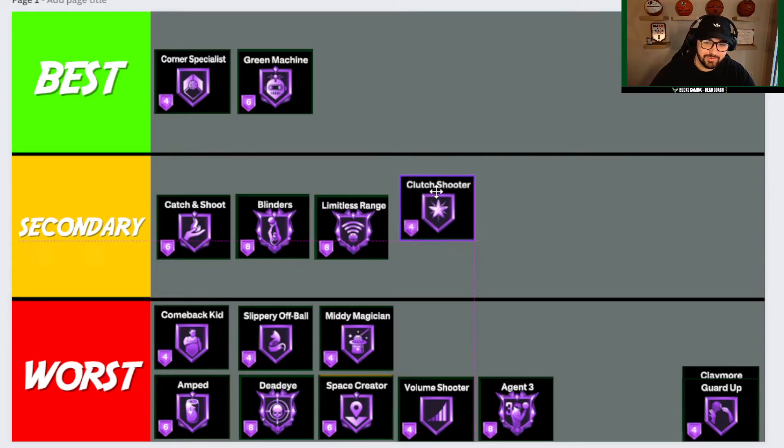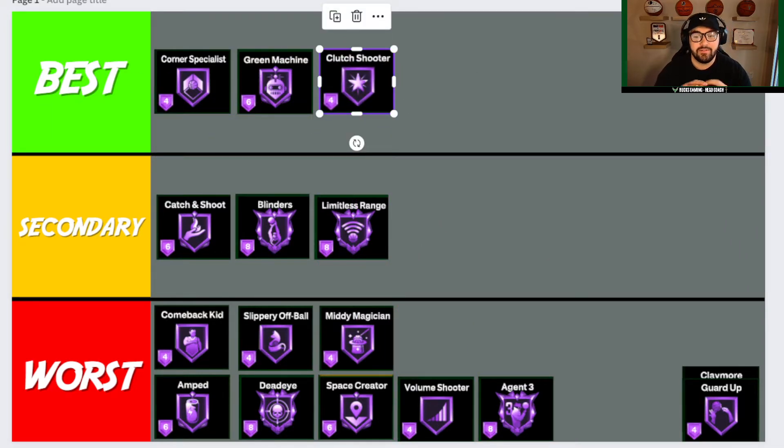Clutch Shooter is debatable, but I'm putting it in Best. I've heard Clutch Shooter activates from the third quarter on. I like it for late shot-clock situations or late fourth-quarter situations when your team needs a basket. I only recommend running it on Bronze — do not run Gold or Hall of Fame, just Bronze. It gives you an insanely high boost to all your shots in those moments. If your point guard gives it to you on the last play of the game, Clutch Shooter gives you a huge boost. It's also a cheap badge, so run it on Bronze only.